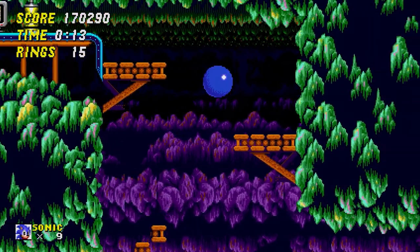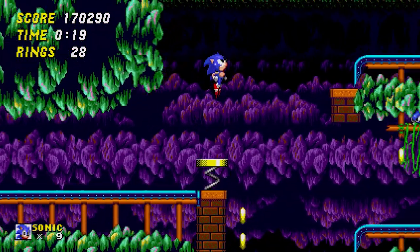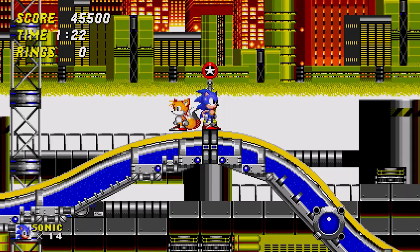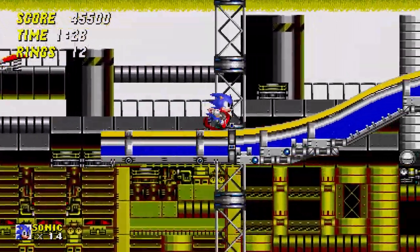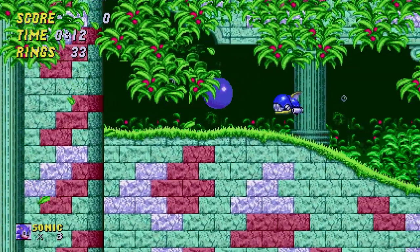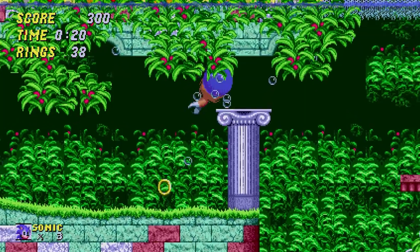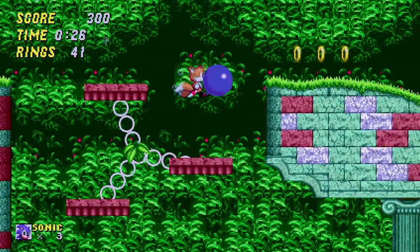Sonic 2 plays pretty much the same as its predecessor — completing zones whilst collecting rings, defeating badniks, with star posts serving as checkpoints and item boxes scattered around. There's a new addition: the spin dash, a trademark maneuver allowing Sonic to spin in place while revving up before taking off at high speeds from a stationary start, allowing much faster gameplay than Sonic 1. Instead of three acts per zone, each zone has two acts with a boss fight at the end of Act 2. Having two acts may make the sequel seem shorter, but this is leveled out with more zones, adding variety, with zones that are longer, fleshed out and in greater graphical detail.